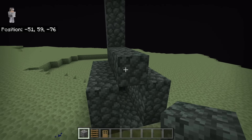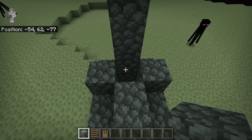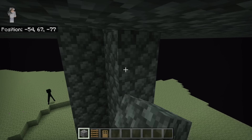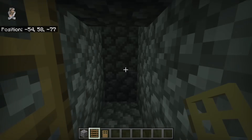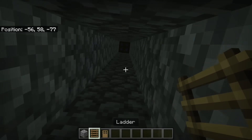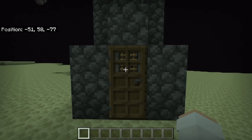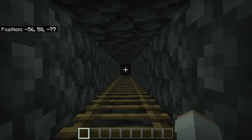Then place 3 blocks over here. Now break this block, then place a block at each of these spots. Now place blocks at each of these spots until you get to this part of the wither killer. Once you are done, place a door over here. Now place ladders from this spot to that part of the wither killer. By creating this area, you will be able to easily access that part of the wither killer.